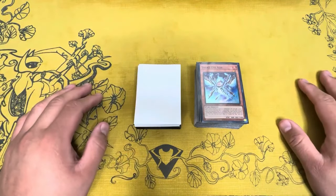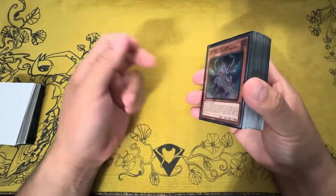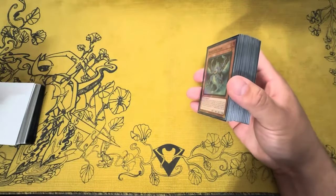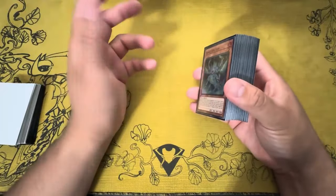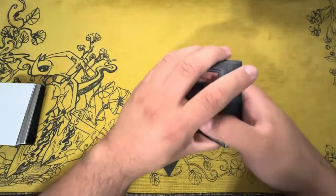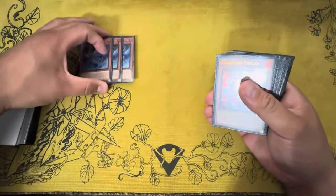Let's jump right into the deck profile. We're going to get started with the main deck first — there are a few changes here, not as many compared to the side or the extra deck. This is Snake Eye Fire King, 41 cards.